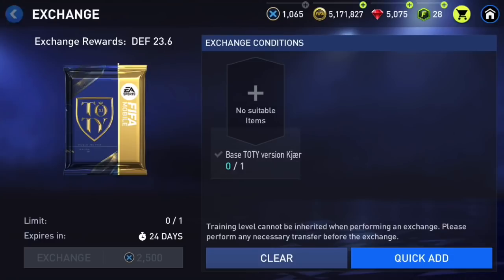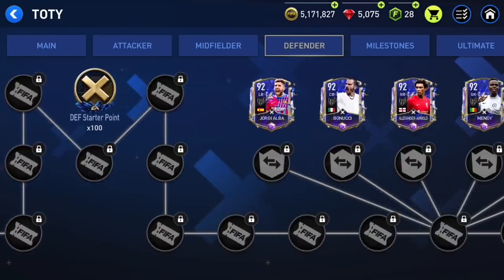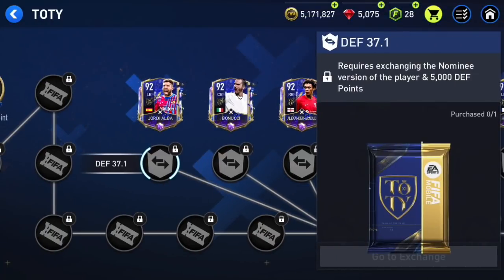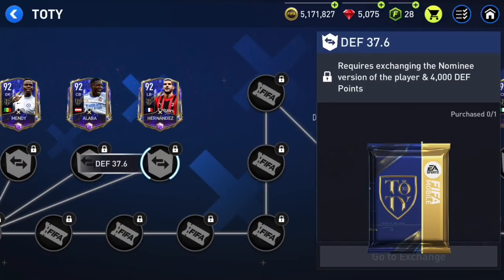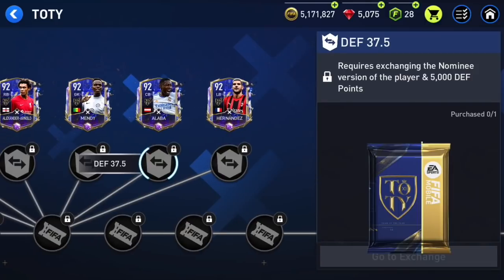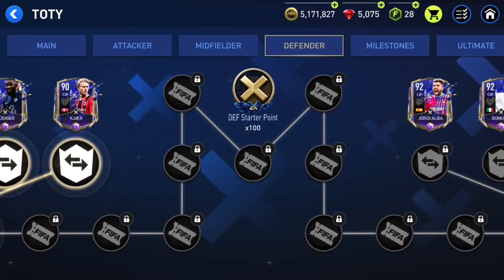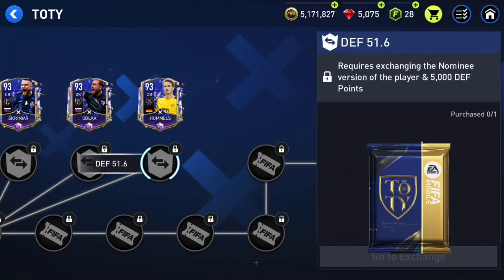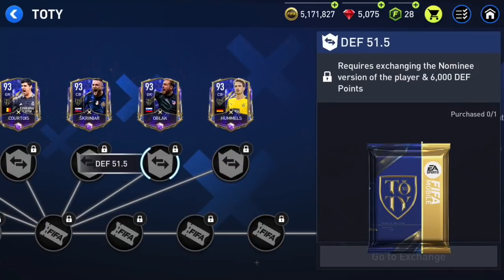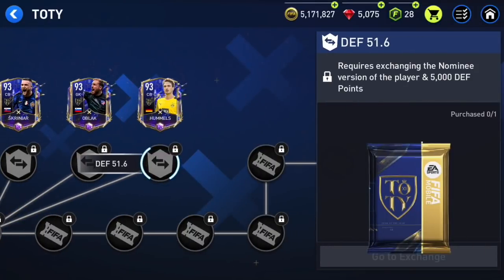It's not only Kyle Walker — there are some other players as well. As we go to the right side, for Jordi Alba, Bonucci, Alexander-Arnold, Mendy, and Alba, you need 5,000 points. But for Theo Hernandez, you only need 4,000 points, as you can see — it says 4,000 defender points even though it should be 5,000. And for 93-overall players, you should spend 6,000 defender points, but for Hummels it's only 5,000 points.